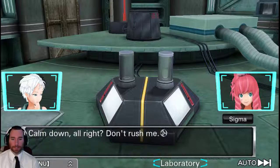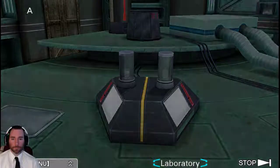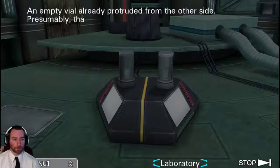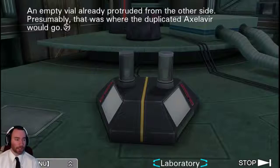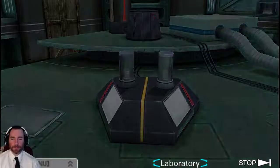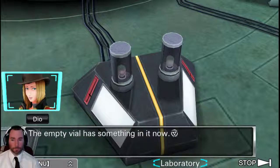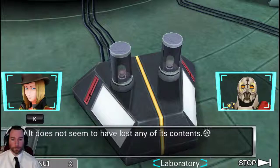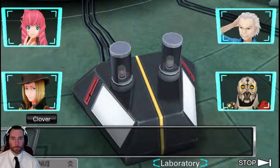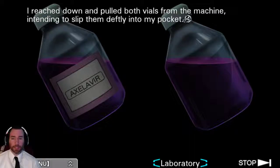After being told not to rush, Sigma presses the button. The machine runs. The empty vial now has something in it, and the original vial Sigma used still has all its contents — it did not lose anything. The replication worked. They pull both vials out and prepare to head back to the infirmary.